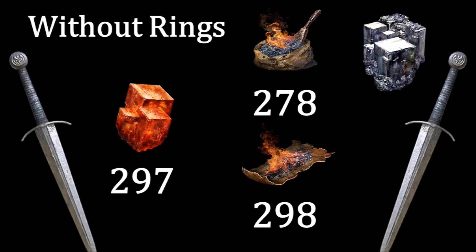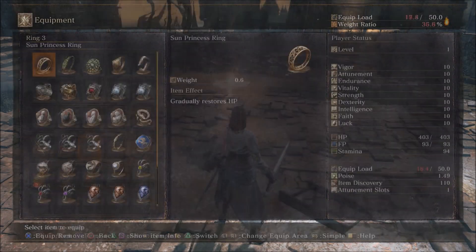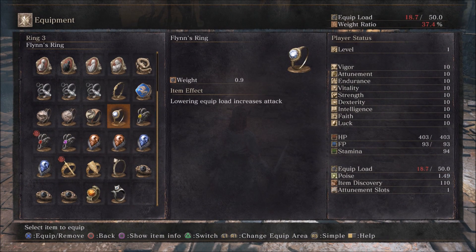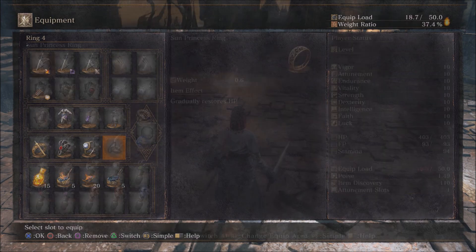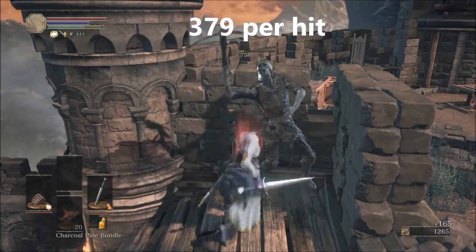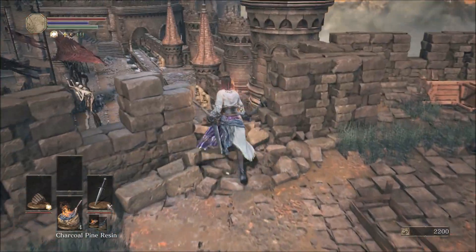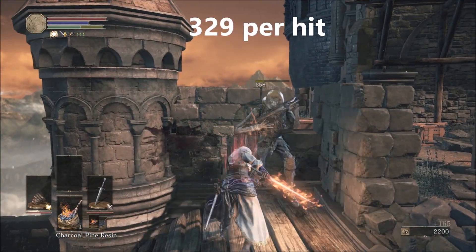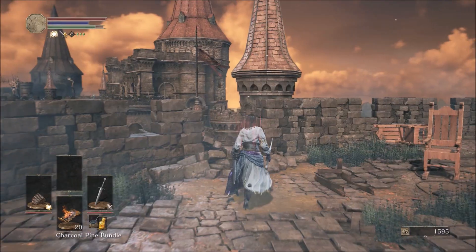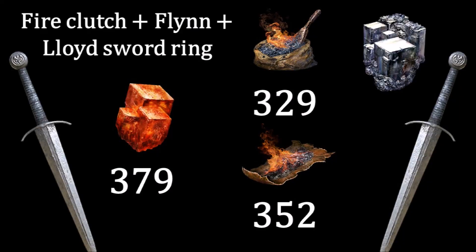But that's without rings. Now let's add the fire clutch ring, Lloyd's sword ring, and Flint's ring, and see what the difference is. First fire infusion, then raw with resin, and then raw with a bundle. Now with the inclusion of rings, fire infusion is actually stronger than the bundle.